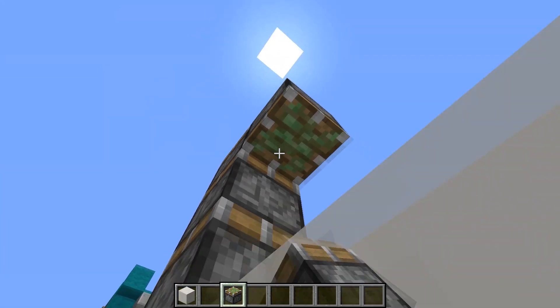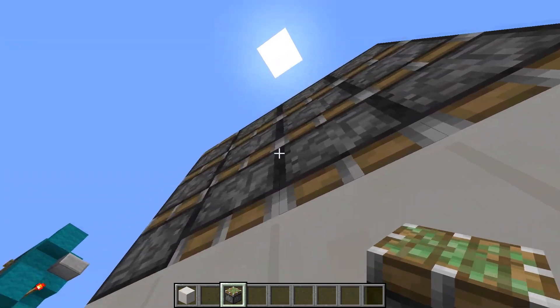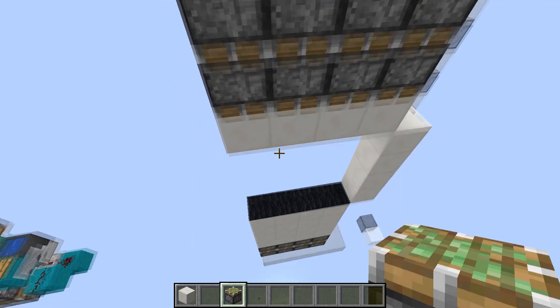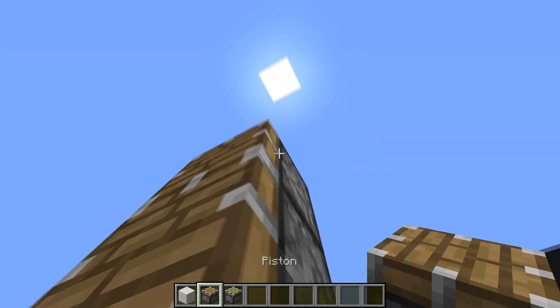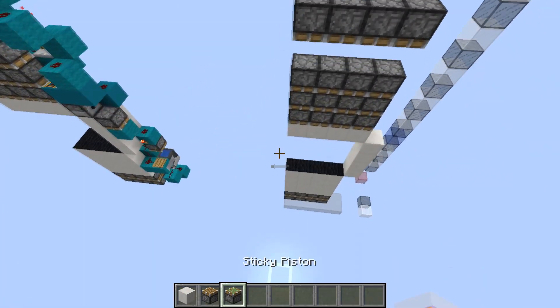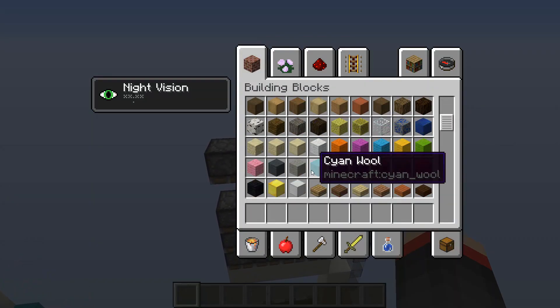Build four high on the side for the frame and four more blocks across the top. This is where we'll build our triple extender: three sticky pistons facing down right there, and on top of that, two blocks higher, build a row of normal pistons facing down. That's our entire layout.